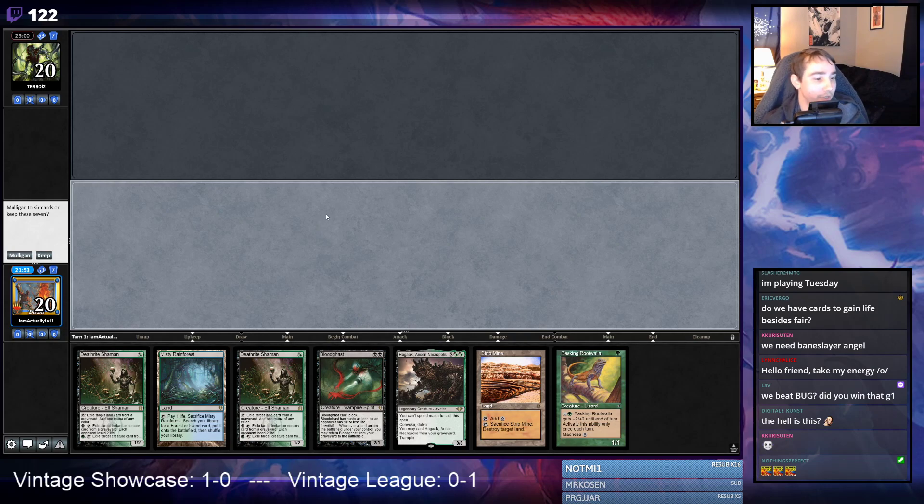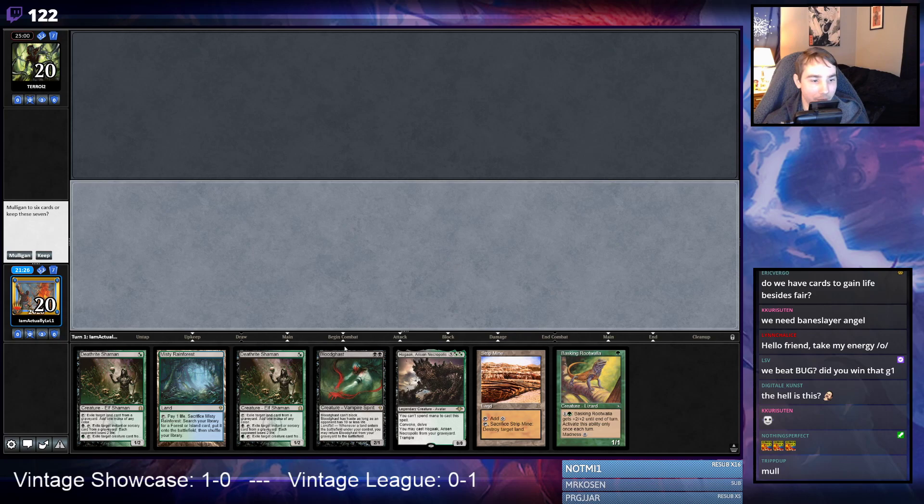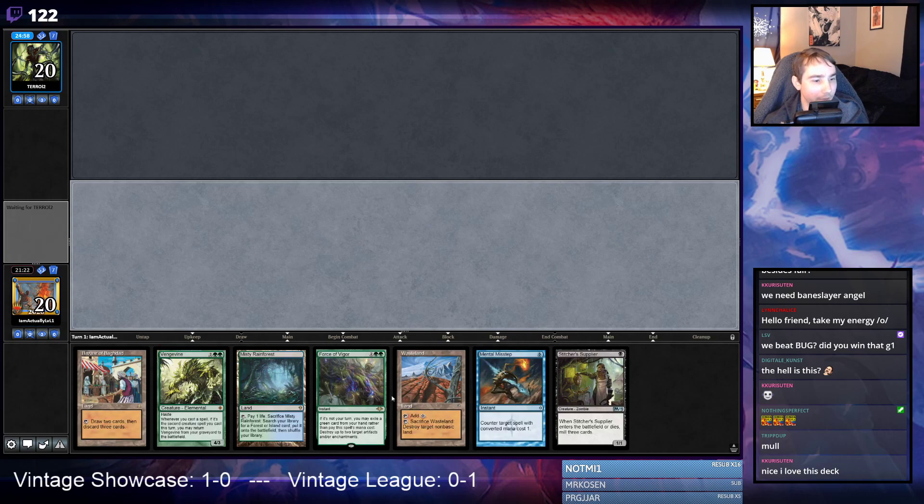Interesting — this is close to one of the hands you can actually keep. Not a bizarre hand. We go turn one Bazaar of Baghdad on the play, turn one Death Rite Shaman, turn two Strip Mine and Death Rite Shaman — that's putting two cards in the yard. Then we have the ability to play Rootwalla, which is three in place of two to five, so we're a little short. If this hand had a Stitcher Supplier it would probably be a keep, but it doesn't, so I'm going to mulligan.